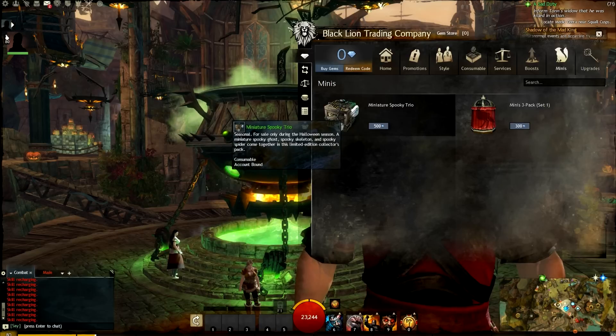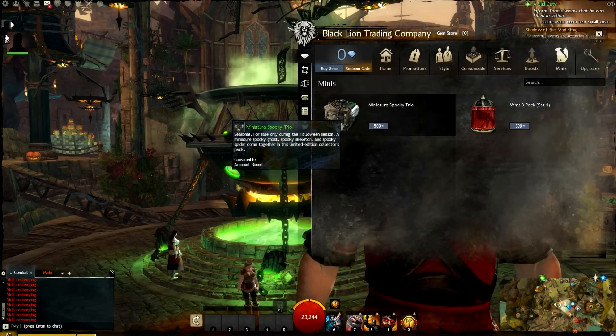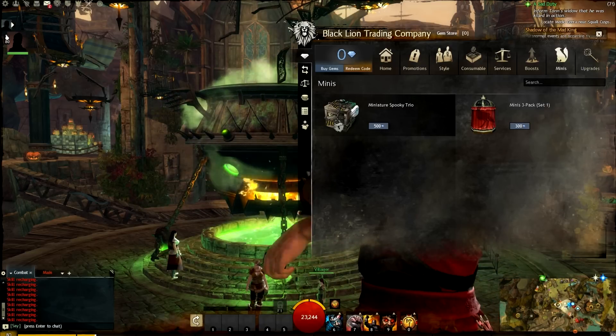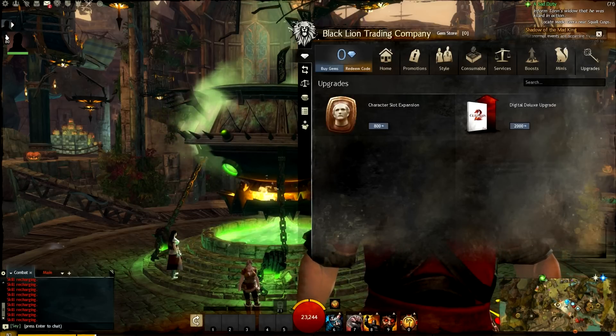In the Minis section, we've got the Miniature Spooky Trio, which gives you a Spooky Ghost, a Spooky Skeleton, and a Spooky Spider. It's a limited edition mini pet trio with no randomness — I like that. So you can just buy it and make sure you have those in your collection if you're into mini pets.